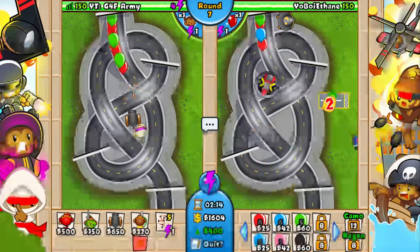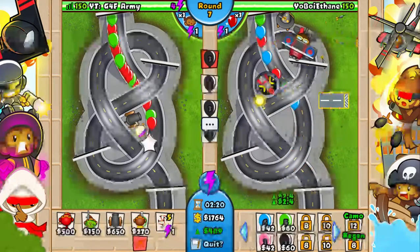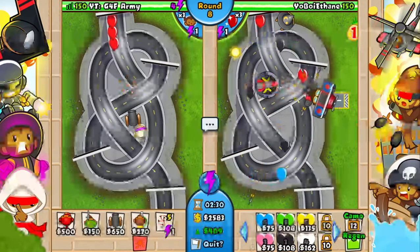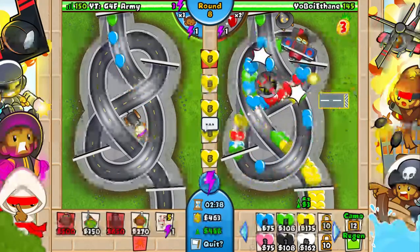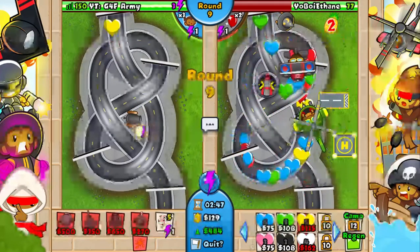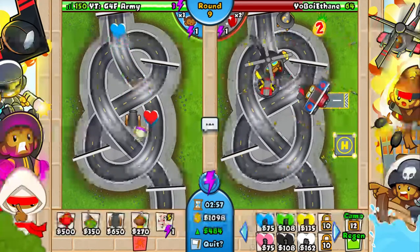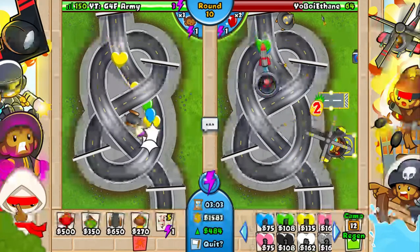He doesn't have a lightning wizard, so a regen yellow rush could knock him out. Sending blacks could also do serious damage since cannons can't detect black balloons. We're going to use energy and send regen yellows — hopefully we can boost them too. The ace came in clutch for him though; if he'd had a lightning wizard he'd have defended it easily.